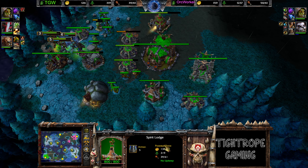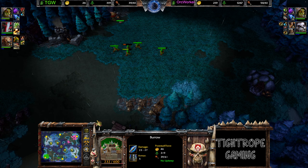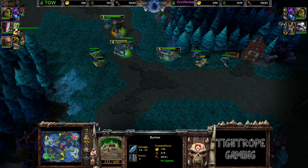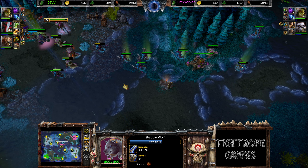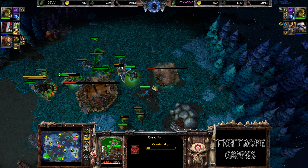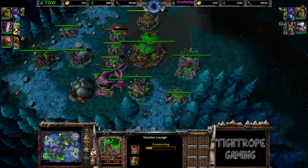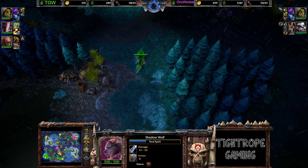Got a line of peons heading out to do some long-range mining it appears. Both players flush with wood, not as much for TGW though. He's just looking for every little bit of efficiency. 50 versus 40 food. Coming across here — bad stomps in that very last fight from TGW though. Oh boy, he's going for a tiny Great Hall. He's putting a shop down here as well. If he can get this working, this could be huge.